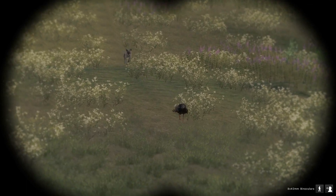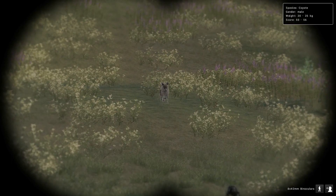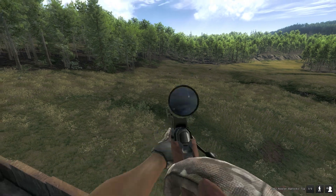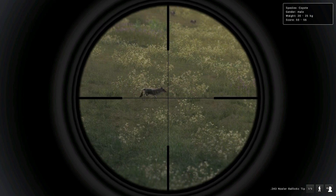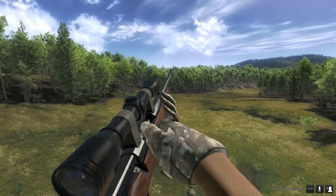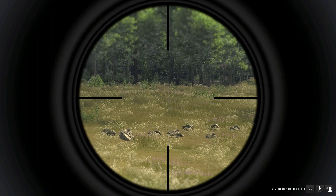It looks like this one's chasing this turkey — you can see the turkey being spooked, he's running away from the Coyote. We'll have to stop him with the .243. Come here, Coyote, see how big he is. Down you go. So, .243 — still a decent weapon. I could probably shoot a couple more.